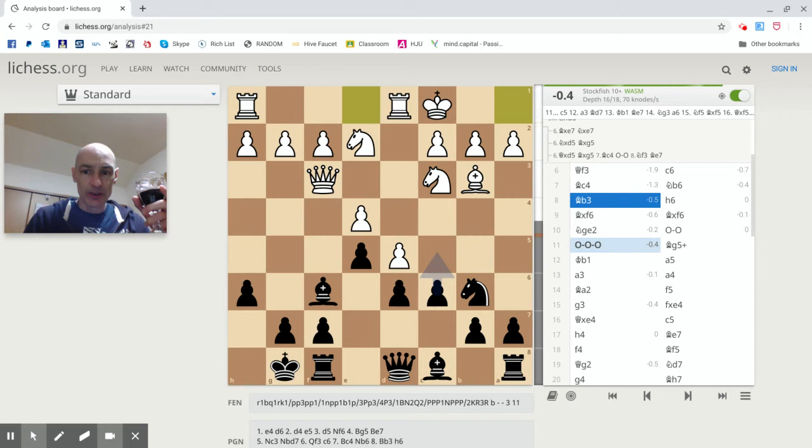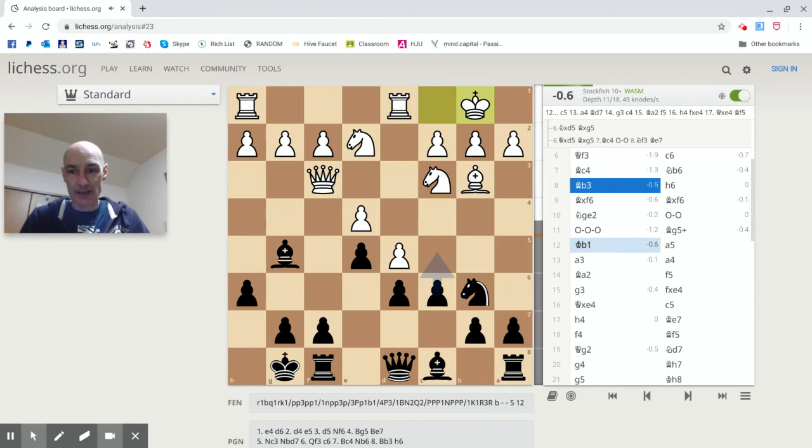Now, earlier on the queenside castle was an optional move for white, but the GameKnot post-analysis marked the queenside castle at this stage as a mistake. I don't think I took great advantage of it — I immediately got in a cheap check, which was also marked as a mistake by the post-game analysis. Not a blunder, just not the best line of play.